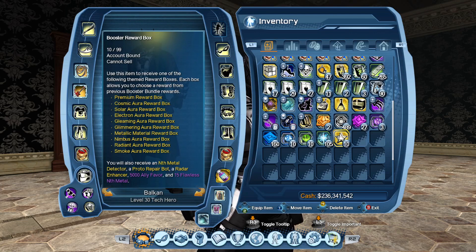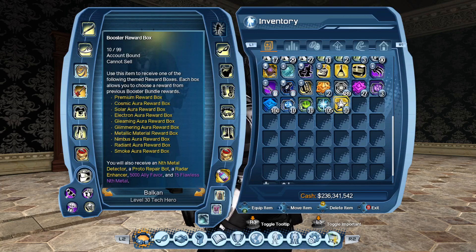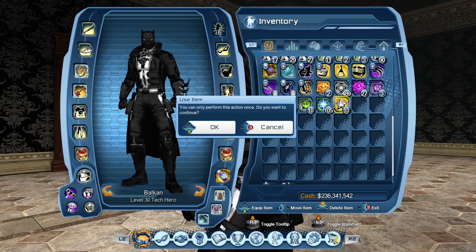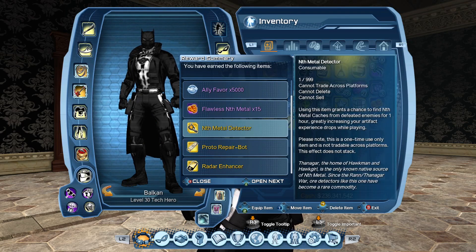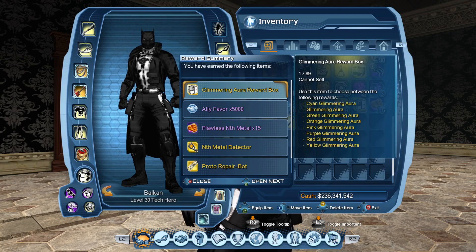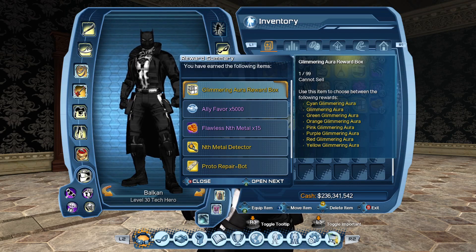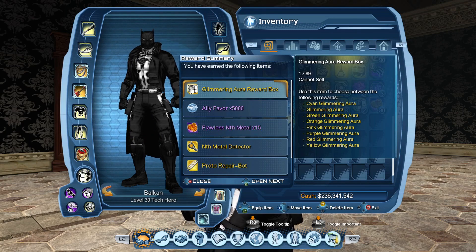We're gonna open 10 of those, wish me luck — let's hope we get something really good. The first one is a glimmering aura reward box, and those other things you get separately. The glimmering one tells you that you can pick between the following rewards, so you can see there are actually different colors.